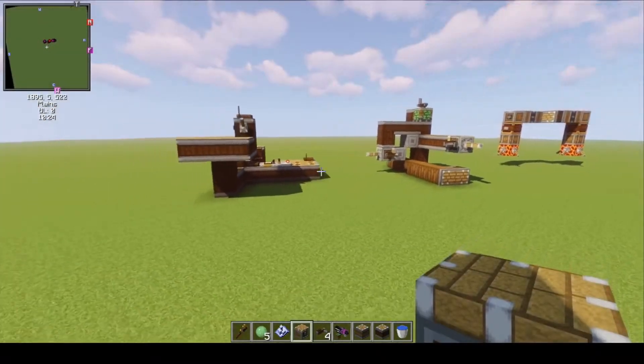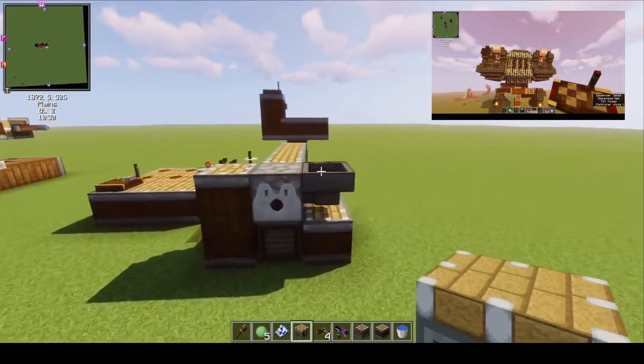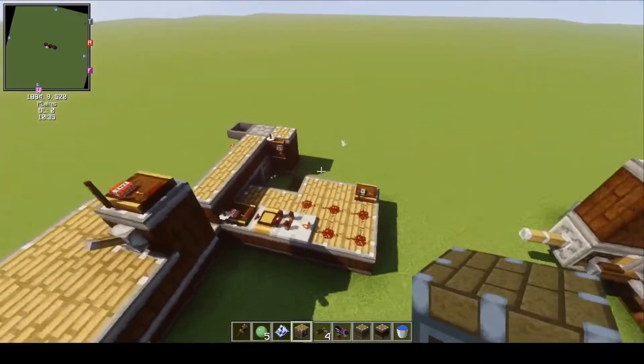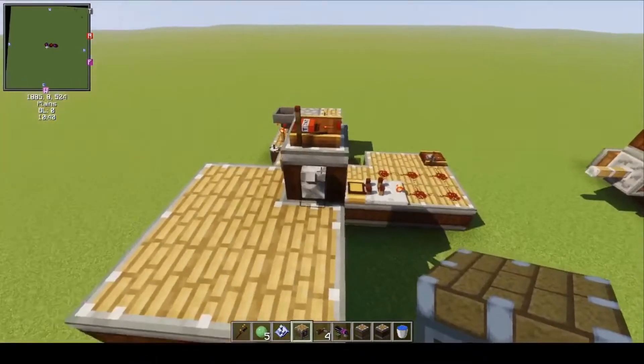Now onto the third contraption, and this is probably the funnest of all — this is a fully automatic TNT cannon. Who doesn't love TNT cannons? And when they're fully auto, it's even better. Let's just see this in action.